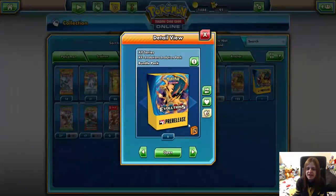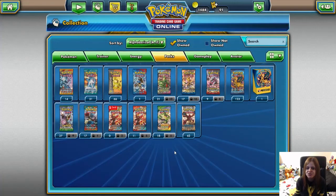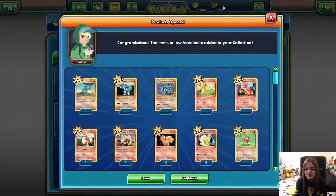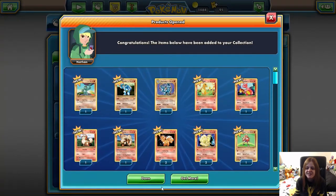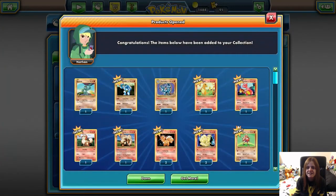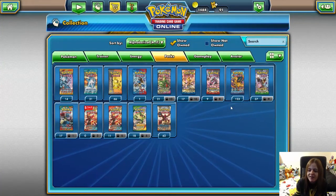Let's open this pre-release pack because it's been intriguing me. Shout out to Stu for giving me this — I'm sad I couldn't go to one myself. So we've got the Evolutions pre-release stamp. I've never been to a pre-release, so... okay, well, that was that. We won't count that one.